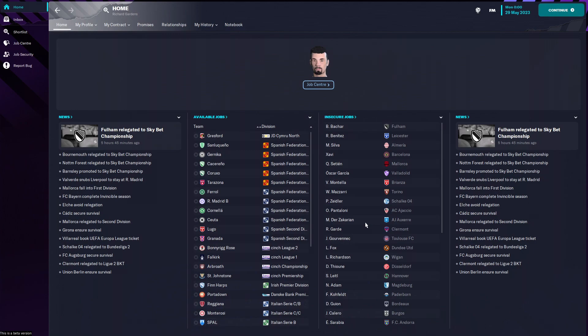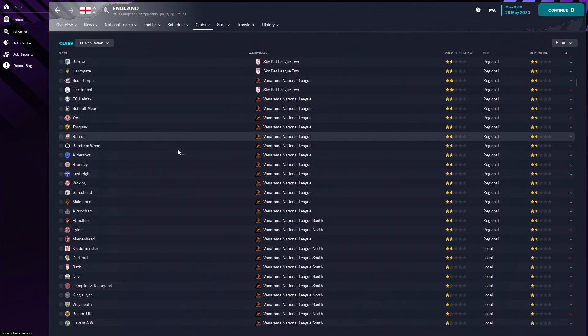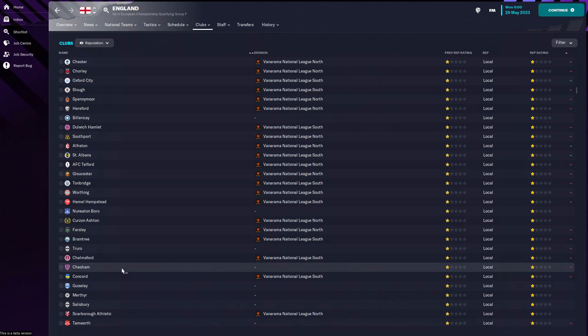We're now here at the 29th of May, and we're here because we're going to see if the team we're looking for gets promoted or not. We're going to England, going to reputation, and some of the clubs we're looking for have got good reputation, some don't. What I'm looking for is someone like Chesham, Salisbury, or Billericay to come up. There are eight promotion spots for the sixth tier, so we'll see eight different teams go up. We're going to holiday until the beginning of the season when it ticks over and we'll go from there.